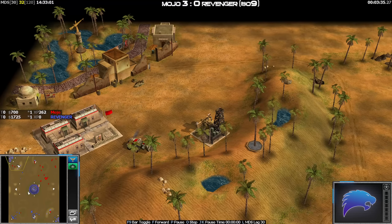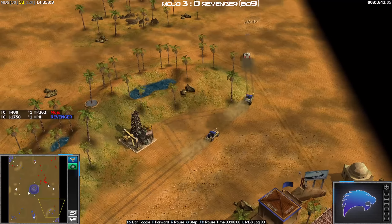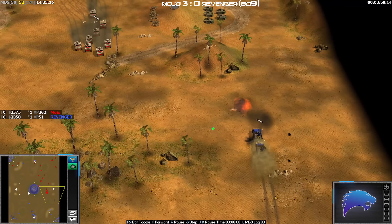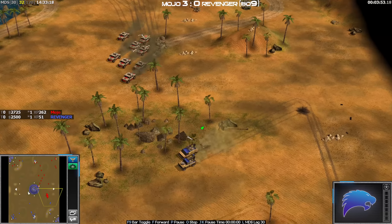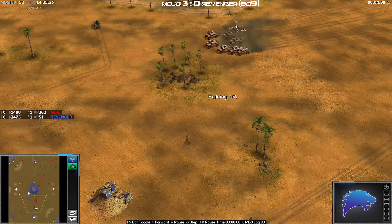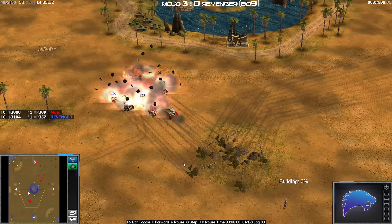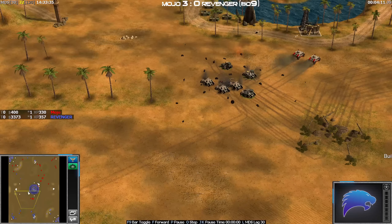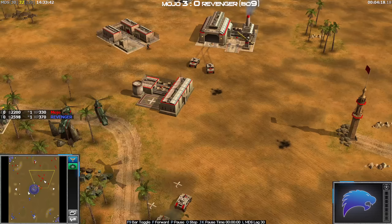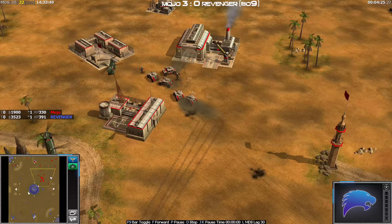Nice sneaky tunnel there from Revenger, but ultimately he's only collecting on four workers on his right supply and he's only on two supplies in the first place, whereas the USA is on three supplies. The GLA always wants to be on more than the USA because the USA V's are so efficient. Holy moly - why did Revenger just walk straight into a technical? Oh my god, I think Revenger now might have an opportunity to win. How many of these just went down - this is absolutely ridiculous. This was a straightforward win for Mojo; I don't know why you would risk walking into a technical like that.